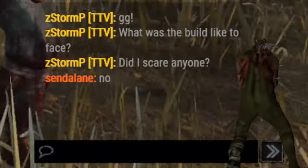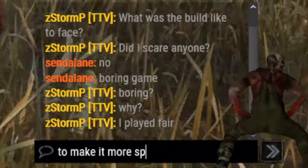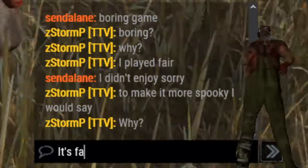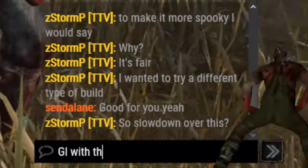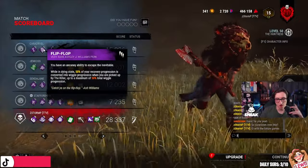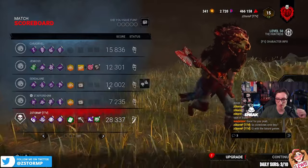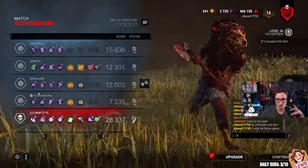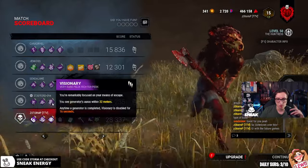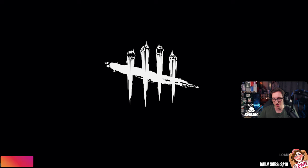Did I scare anyone? What was the build? Boring — why? I played fair. I wanted to try a different level of build. If we look at their build, they had Boil Over, Flip Flop, Tenacity, Unbreakable, Resurgence, Iron Will, Situational Awareness, Lightweight. They brought a brand new part, DS, Sprintburst, Quiet, Lithe, and Borrowed Time — this is the one who said it was boring, by the way. Another had Spine Chill, Iron Will, Visionary, Resilience. No slowdown — this is all for fun. But they probably got bored of this build. I'm only trying to have a little bit of fun with them.